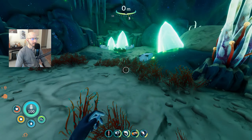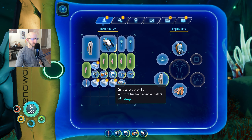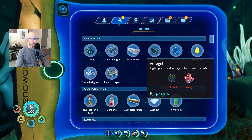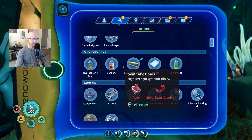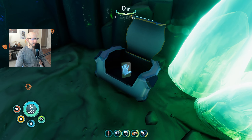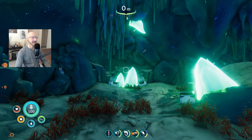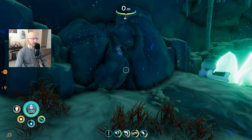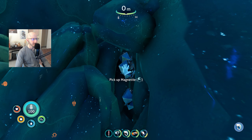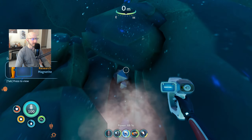Oh, we've got some supplies here — interesting, who was here? I didn't need the fiber mesh, I needed synthetic fibers. What are you guys doing here? Oh whoa, look at that — that was hidden. Let me grab some of these. I don't know how much magnetite we need but I can grab some here.